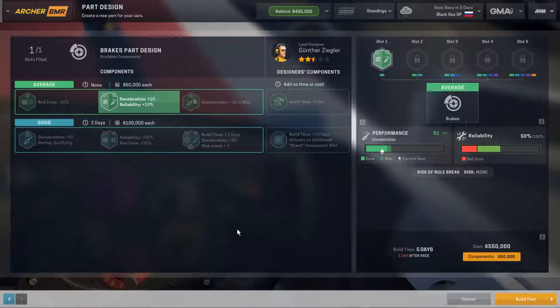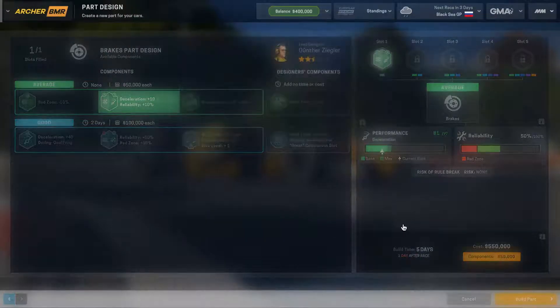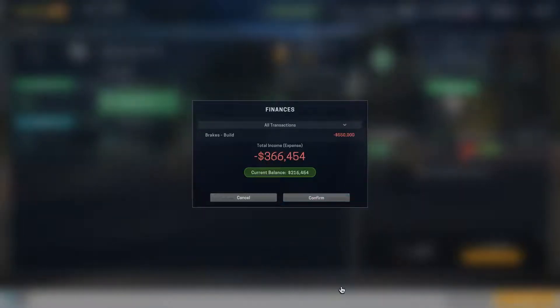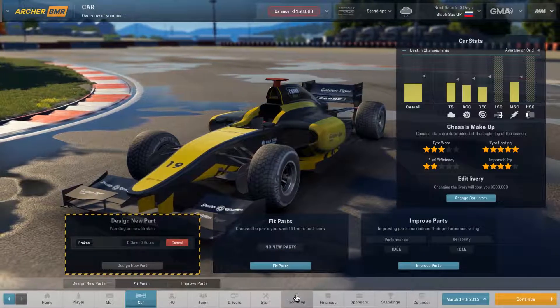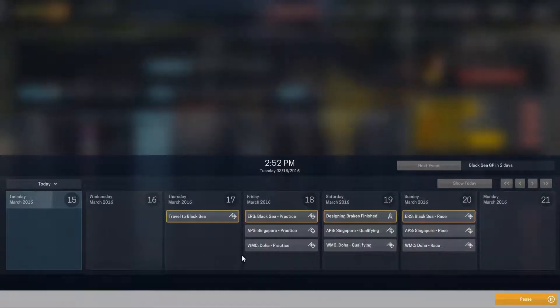We'll go ahead and take this — it'll cost us 550,000 so we will go back into the red, but I think it's worth it. Let's go ahead and build that part. Scouting still has a ways to go, so let's go on to the race. We're traveling to the Black Sea right now.